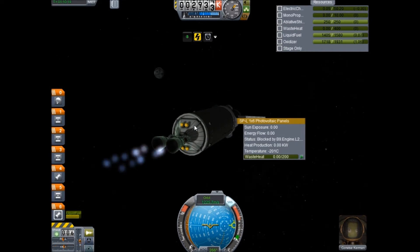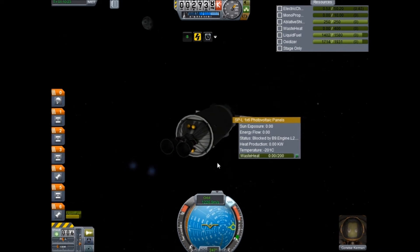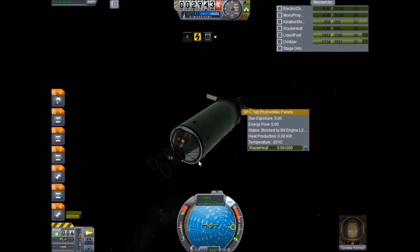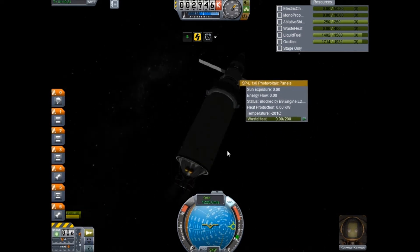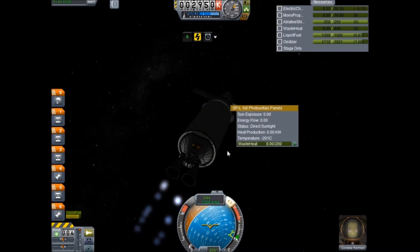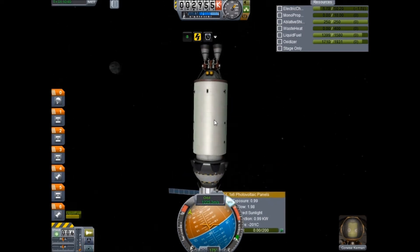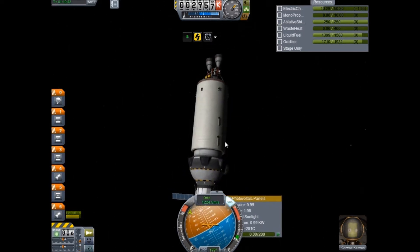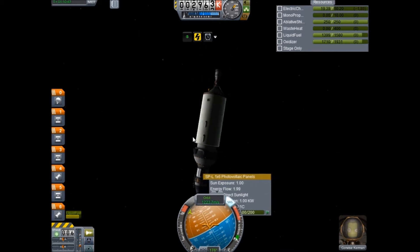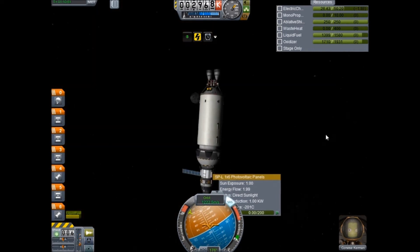I don't know what it's talking about because that looks fine to me. Anyway, we'll throttle up and generate some power that way - nope, they're still not moving. When in doubt, flip it about. There we go - powering back up and now they're moving. No longer says it's blocked. That problem's easily corrected, although I should have put a couple batteries on her.